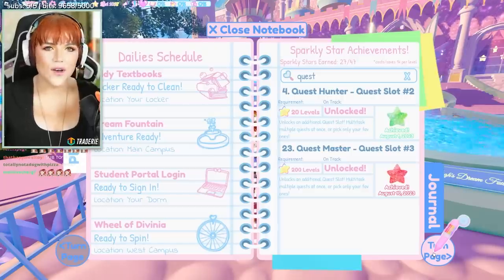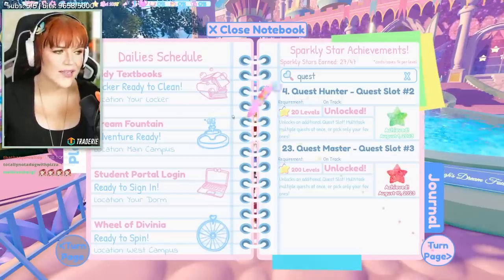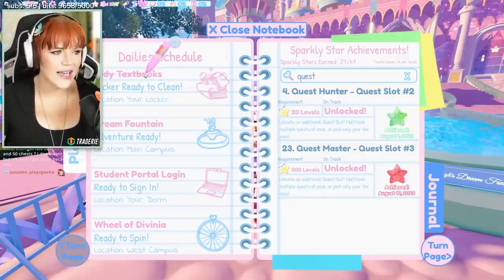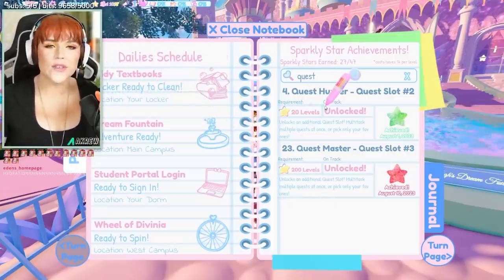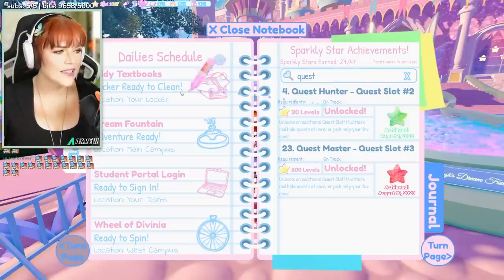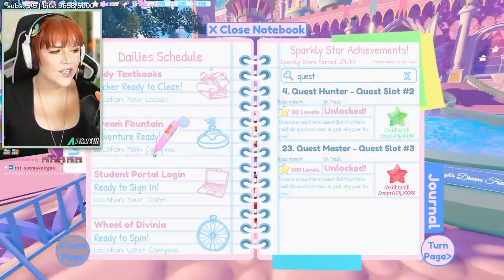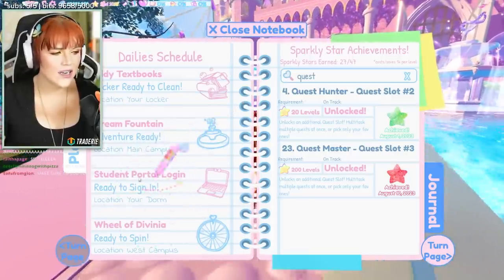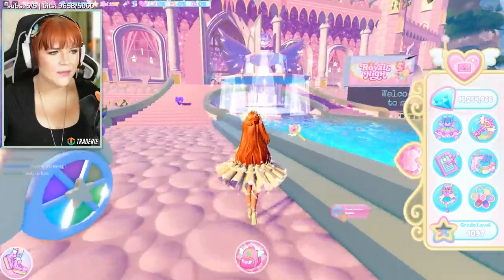And then you have your dailies schedule. This is something you're used to but with some new things. So first of all, we have Tidy Textbooks and Locker Ready to Clean — so obviously you're going to be able to clean up your locker, and you'll find out more about this when it comes out in the next phase. Then a Dream Fountain Adventure is obviously to do your fountain. Student Portal Login is your daily login, and Wheel of Divinia is ready to spin.